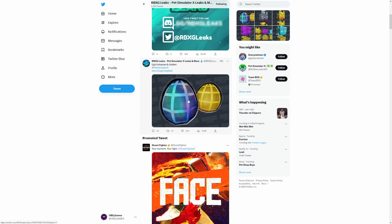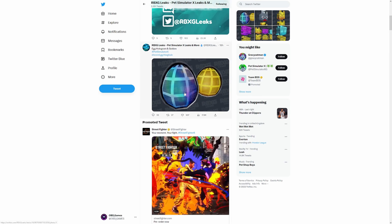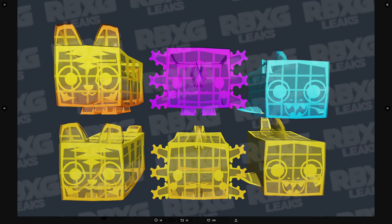Then we've got the eggs as well — the hologram eggs to look forward to. Once again they look beautiful. Pet Sim X has some fantastic models for its pets and its eggs. I know it's not always perfect but good lord do they look absolutely awesome. At the time of recording that is it for this update — potentially not loads to come, but some good stuff to keep us entertained. Given that we got a whole new world last week, we can't be expecting a whole new world every single week, but I'm sure you'll agree that these hologram pets do look awesome.